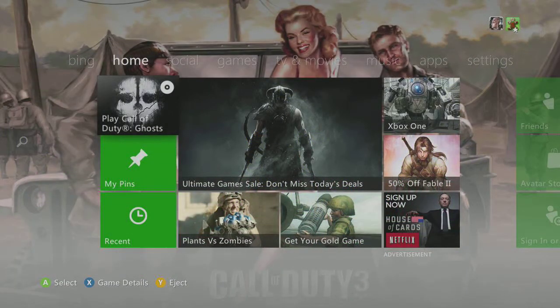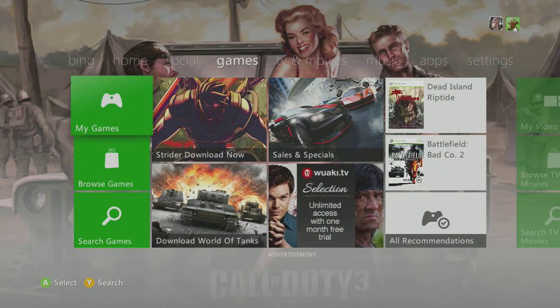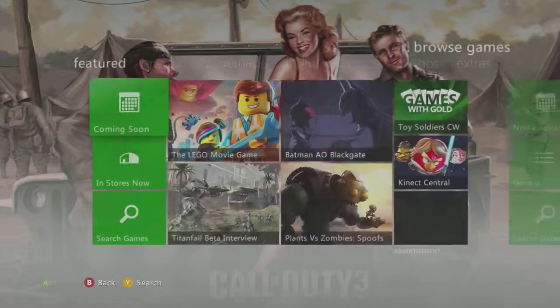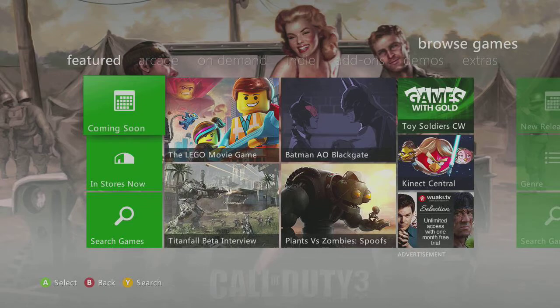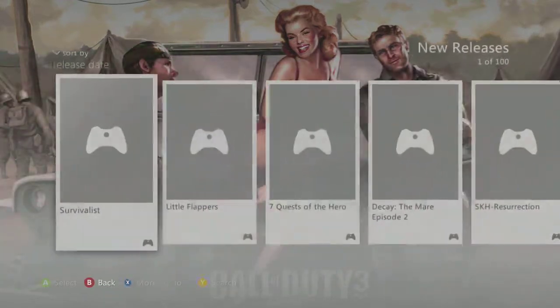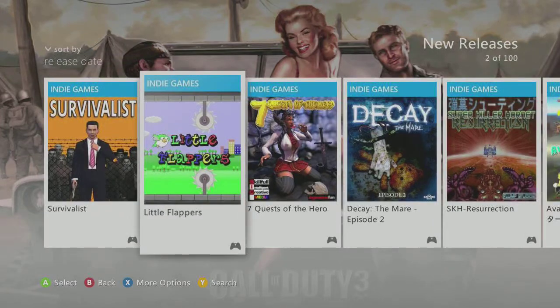Alright guys, as you can see we're on the dashboard now. I'm going to show you quickly how to download this game. It's a new release so it's quite easy to find. So basically you go across to Games, simply go Browse Games, then you go over to Indie, go New Releases, and it's the second one — Little Flappers.